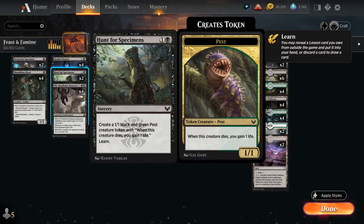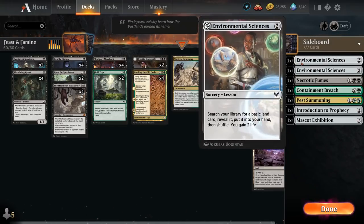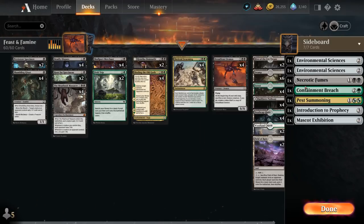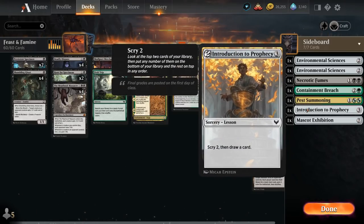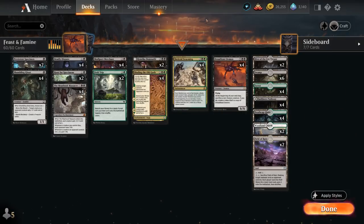We also have 2 copies of Hunt for Specimen, generating a 1/1 pest token that when it dies gains 1 life, and we get to learn for one of our 7 sideboard lessons including 2 copies of Environmental Sciences to find an extra land and gain 2 life, Necrotic Fumes as removal that requires us to exile a creature, Containment Breach to deal with artifacts and enchantments, Pest Summoning to make 2 more pest tokens, Introduction to Prophecy for card draw, and Mascot Exhibition as a finisher that also provides ample sacrifice fodder.